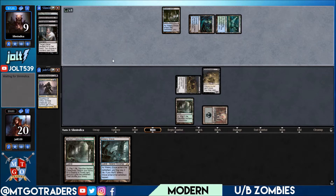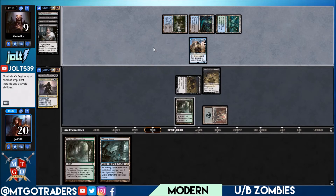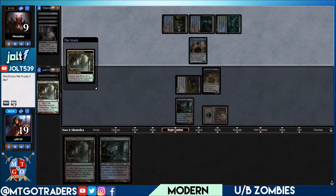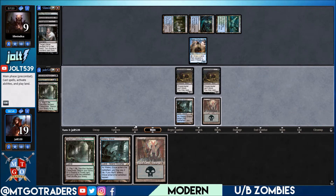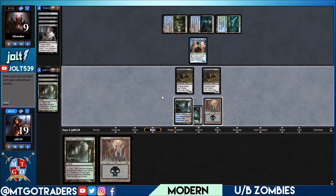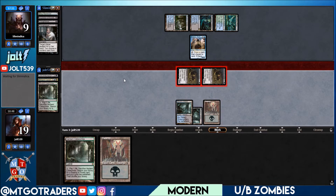If we see Tarmogoyf right now it's going to be a complication. We have another fetchland in hand. Crack the catacombs — Jace! Fair enough, I'll take that. Grab the Watery Grave, put it in play tapped, don't pay two, pass the turn. Draw into another swamp. Let's get the Watery Grave in play tapped and swing in hot for two. We might see a Jace block — come in hot for four putting them down to five.